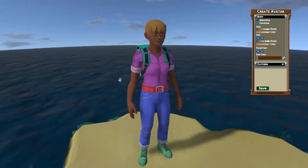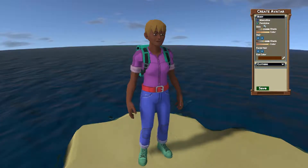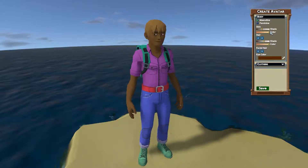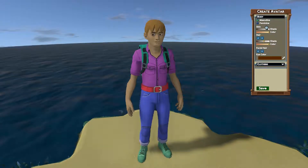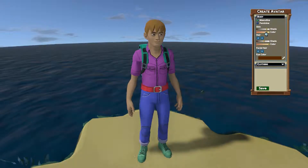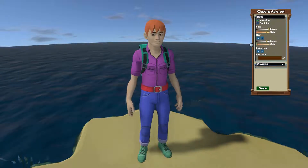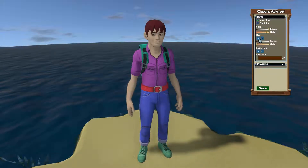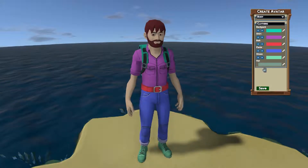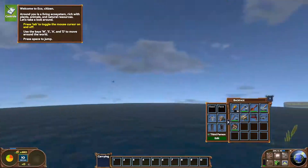Hey there guys, as I said on Monday, this is Eco. Let's be a man with the light skin color because that's what I am. There's some weird skin tones. What hair color do we want? I've got brown hair, somewhere like that I guess. Facial hair - I've got a beard like that. Clothing will be fine and our backpack is a very nice color. Save. So this is Eco.